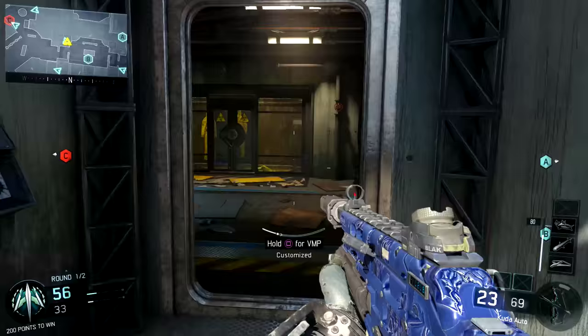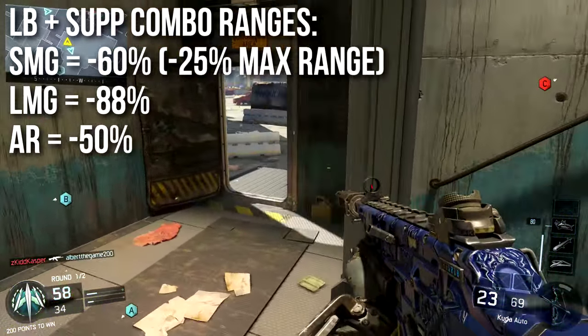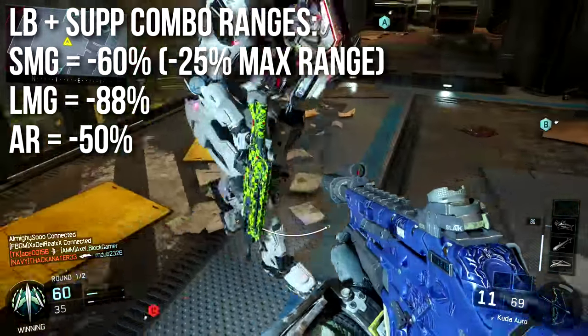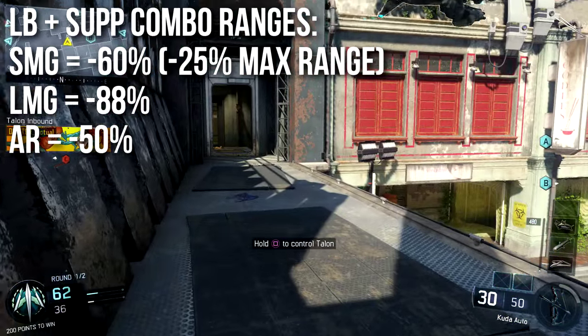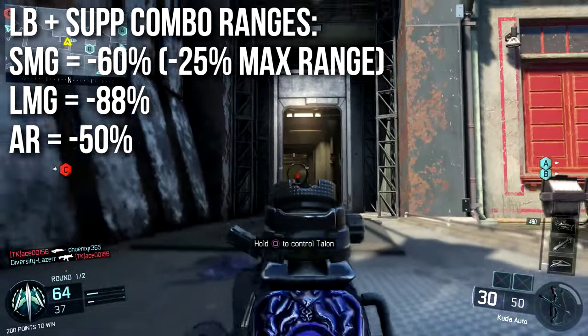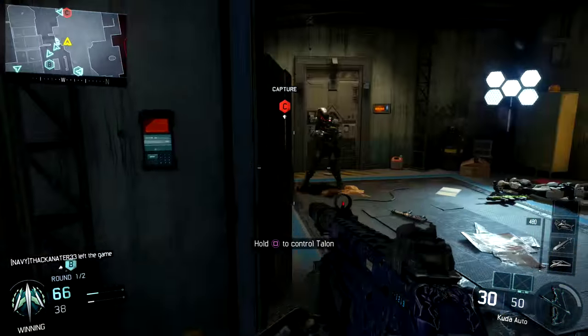With a long barrel and suppressor equipped, a submachine gun will have -60% range, but it's only -25 to your maximum range — that like five-shot-kill range on the Cuda, for instance, to that long-range potential. Light machine guns will have -88% range instead of -90% — not much change there. And assault rifles will have -50% range with a suppressor.